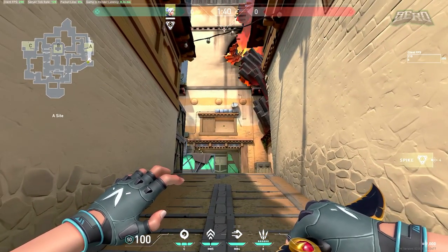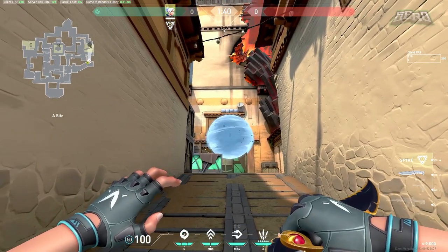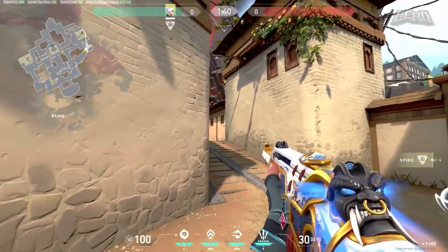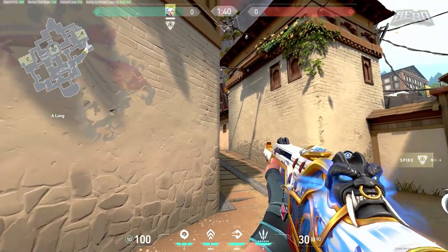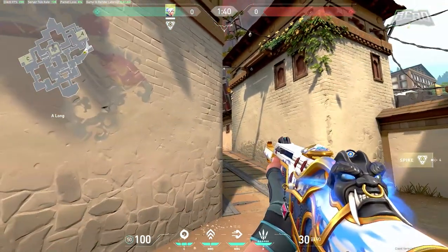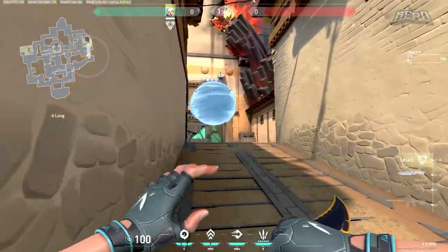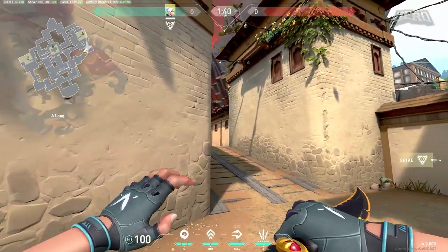The only problem is it takes some time for the smoke to travel, so in higher elo you will most likely die while throwing it because you're in the open. A good lineup for Heaven window: stand a little bit further back, aim at the brown window frame, and move your crosshair to the blue part of the drawing on the wall. This should perfectly smoke off Heaven and help you push site while it's smoked.